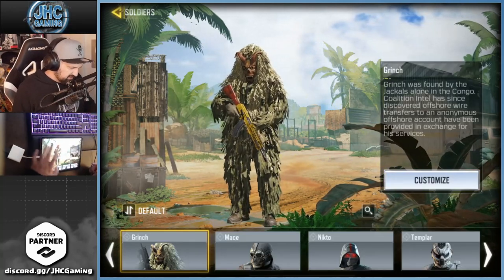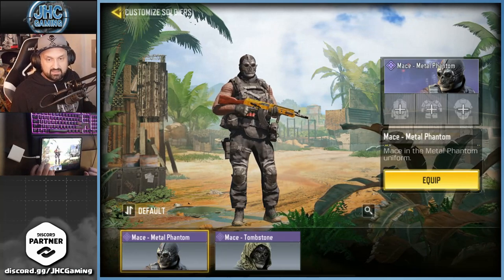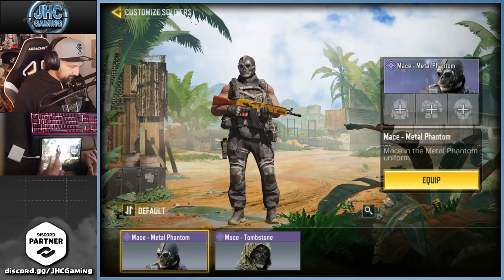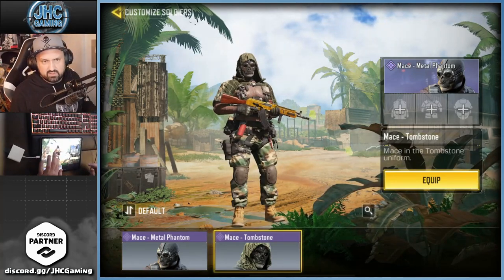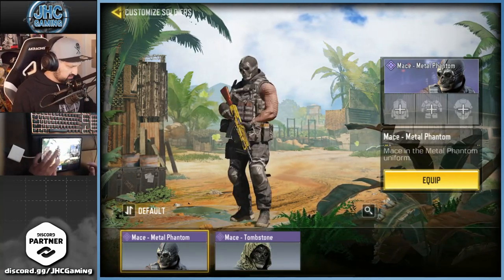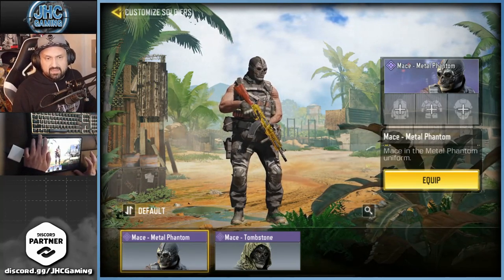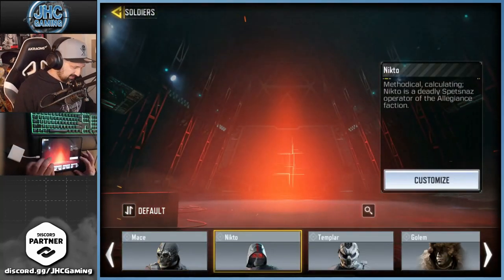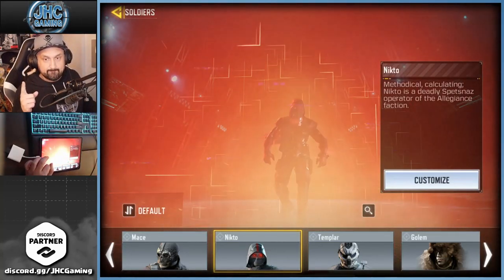Mace — I have two: Tombstone and Metal Phantom. I can't remember if they're both from the battle pass. Maybe one of them is a lucky draw, but I'm not sure. Anyways, two Mace skins.